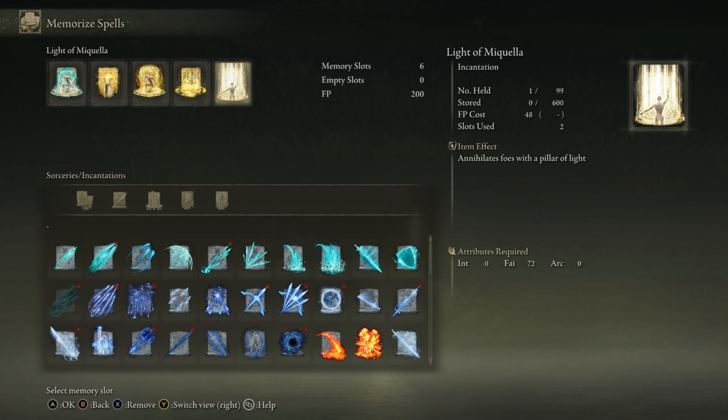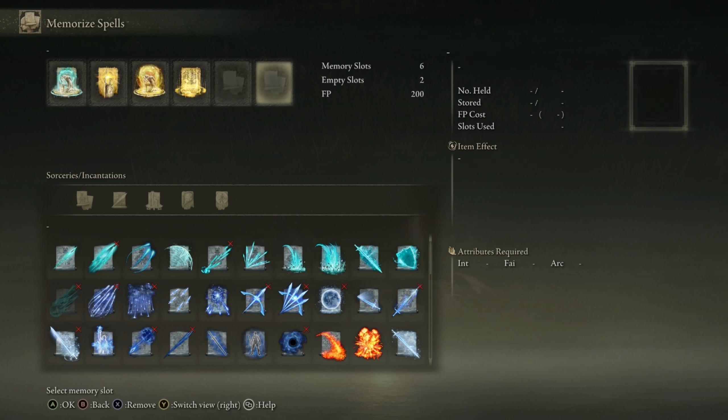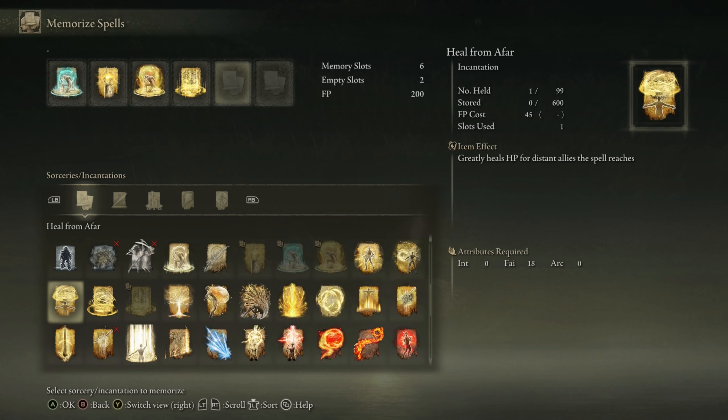As you can see we have it set here. This is what it does: it annihilates foes with a pillar of light. It does take 72 faith to wield, so this is for a pure faith build. It takes up two slots — if I get rid of it I have two slots open, and as soon as I put it back on it takes them back up again. This is actually pretty cool — you can cast it from very very far away. It's free-aimed. As you can see it reaches very far out there, and if you've fought the last boss you know exactly what this spell is. It is so annoying.